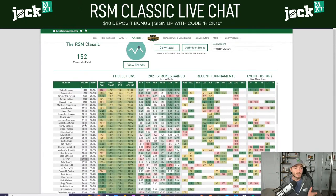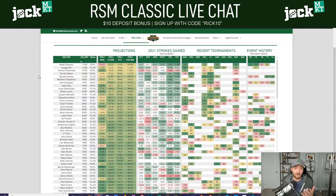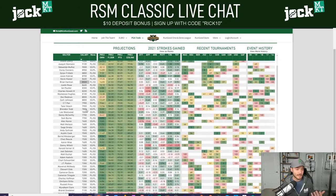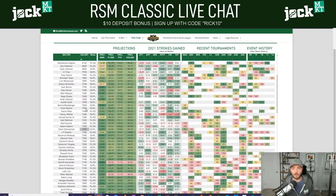Fades probably would have included Sung Jae — the one thing he hasn't shown in the restart is consistency, he hasn't backed up two good finishes in a row. Matthew Fitzpatrick at 28-to-1 is much too short for a guy who hasn't won in three years. I probably would have faded Kevin Kisner — not an insult, I like his game a lot, but I don't need to be on him the week he's 20% owned when I can get him at 8% any other week.